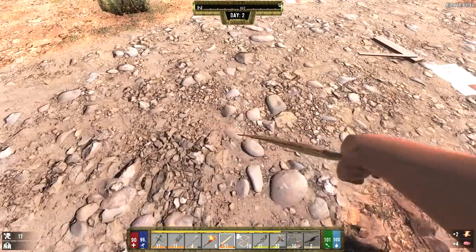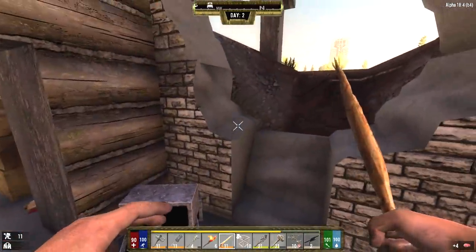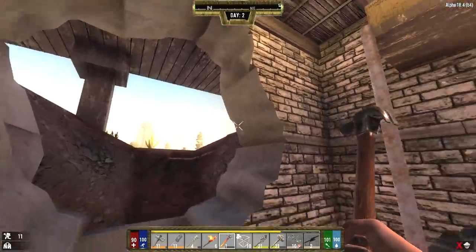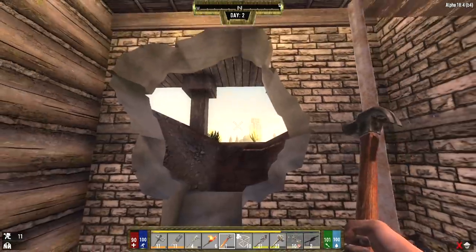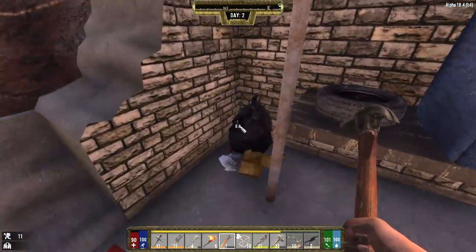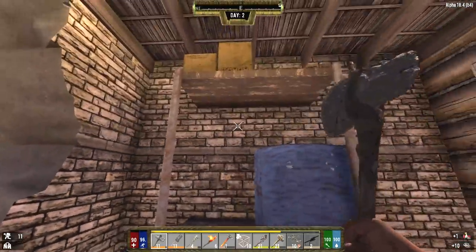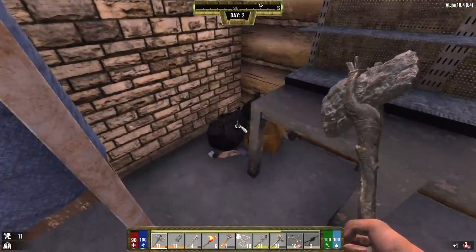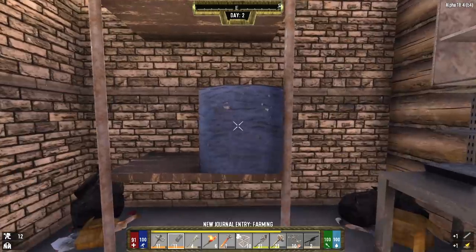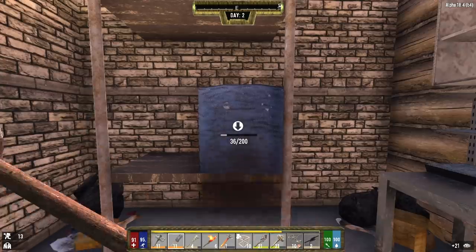I remember back in Alpha 15 you used to get tons of tires and then sell them all to the trader — you'd make some good money that way. We're going to need concrete to repair these blocks or we're going to have to knock them out and put in new ones. Either way we're probably not going to be able to do this in the next few days. During the night we'll probably get zombies wandering into this basement, so that's why we need to knock the steps out leading up to the first floor.